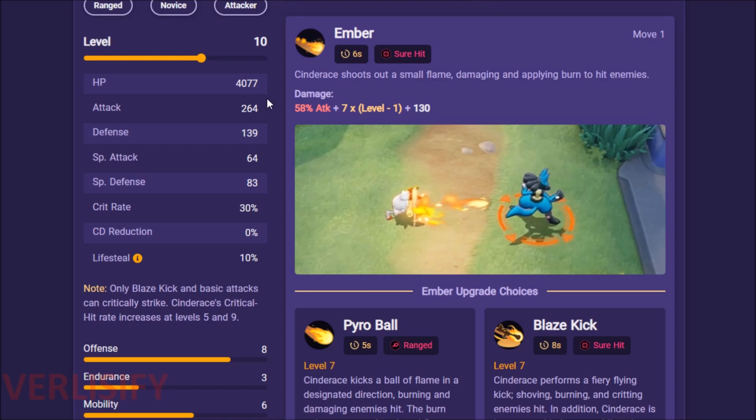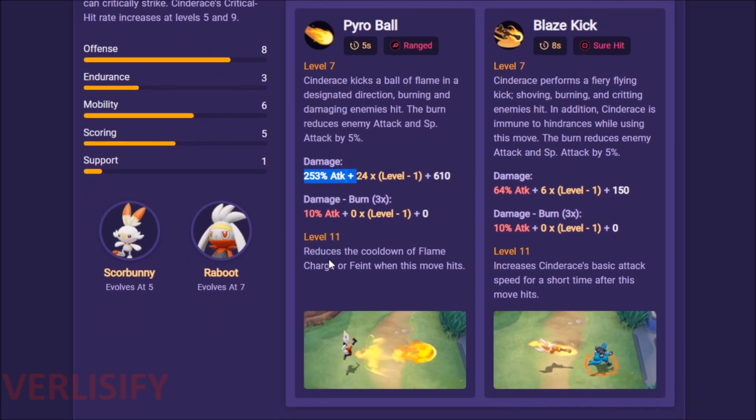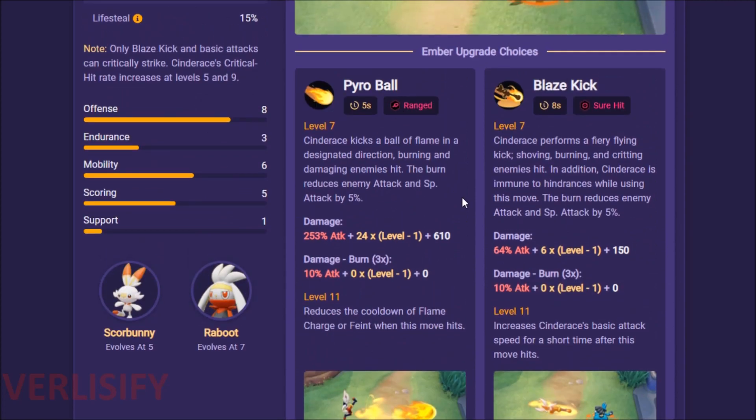It's just so much damage. You are Pyro Balling through an enemy team for like a thousand damage on an ability before you even get into crazy auto-attacks. At level 5 you get your first chunk of critical hit rate. Level 9 is when you get the next chunk and lifesteal. Pyro Ball also has good synergy with your mobility move — it reduces the cooldown of Flame Charge or Feint when the move hits. You lead in from very long range with very high damage, follow up with auto-attacks, use your mobility move to kite even better, then get another Pyro Ball. If you hit more than one person, it's absurd value.